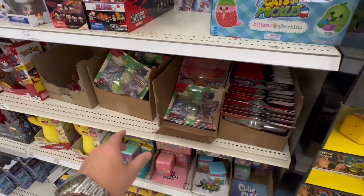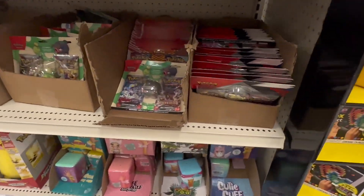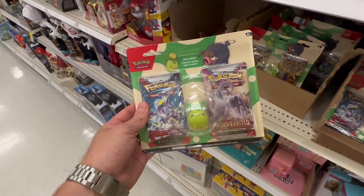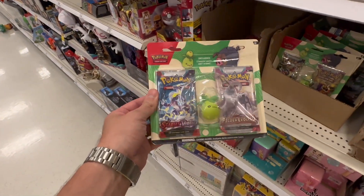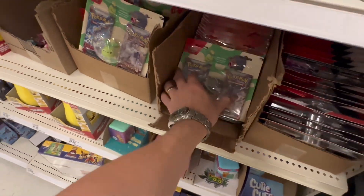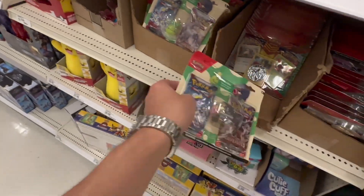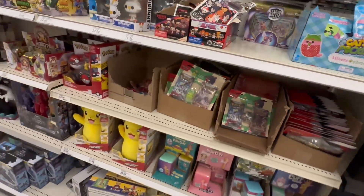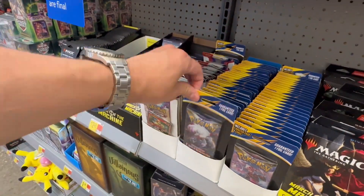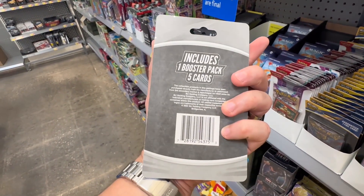This is actually kind of stacked — never seen this like this before. A whole bunch of these back here — a ton of them. These must not be super popular: Scarlet and Violet Paldea Evolved, kind of a back-to-school thing. We got the Lechonk one if you're a Lechonk fan. But nothing here that we're looking for. Alright, that's store number one done — on to store number two, Walmart this time.